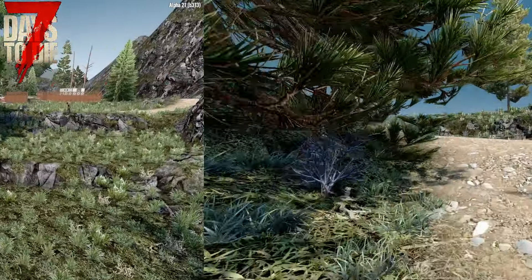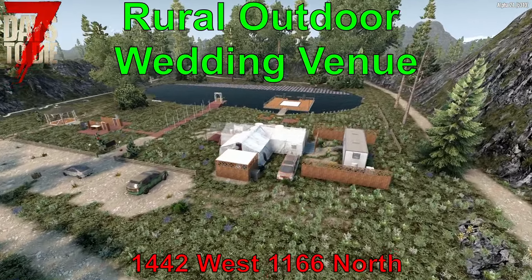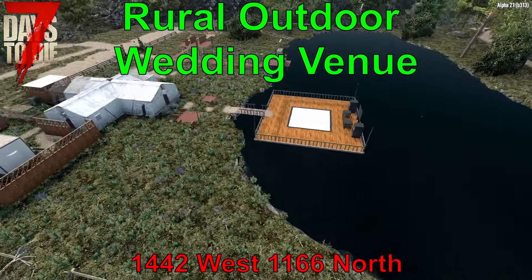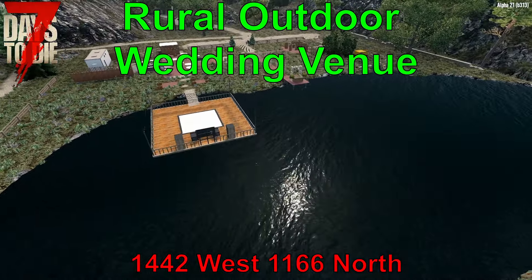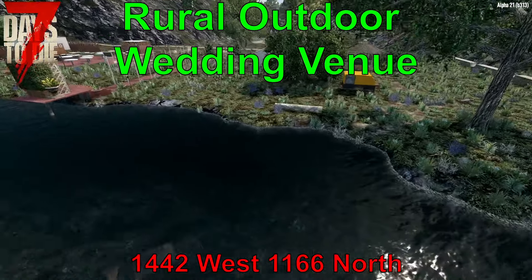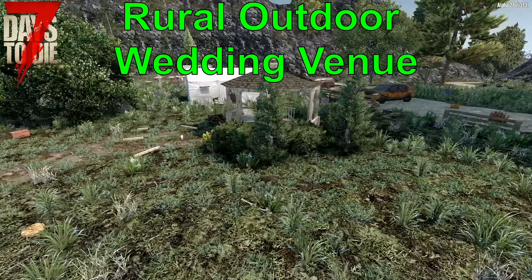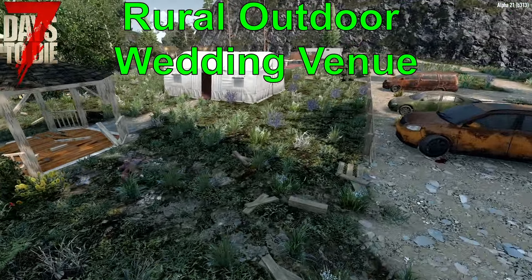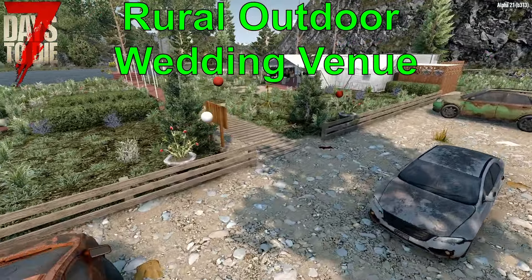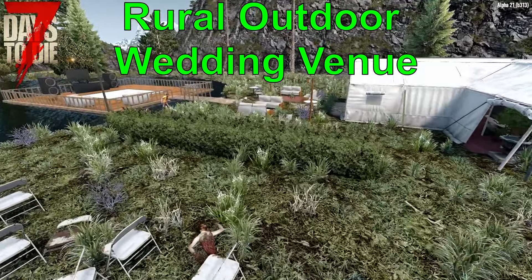Close to one of the classic secret locations of Navezgane, this new-for-Alpha-21 venue is to die for. Located at 1442 West, 1166 North, the rural outdoor wedding venue features ample room to roam with a massive water source and a metal structure for a player base. Even with a large open area, it is still relatively hidden in the hills of the forest biome. Only a few zombies and the ease of the forest biome make this a good location to adapt to your needs and build onto later as you expand. While not too difficult to reach a main road, it is still a bit away from any major city, but close enough to several small neighborhoods.